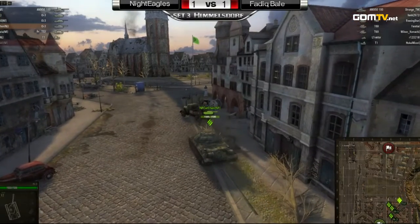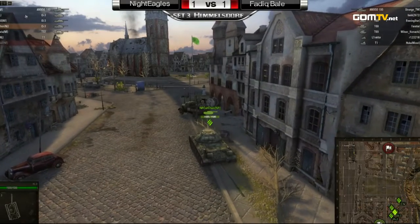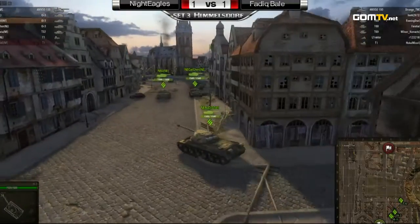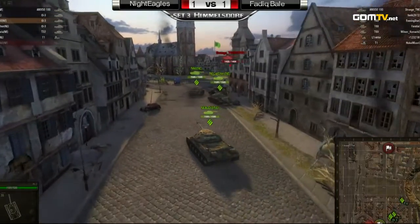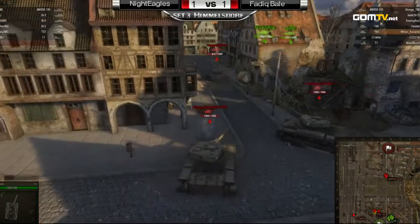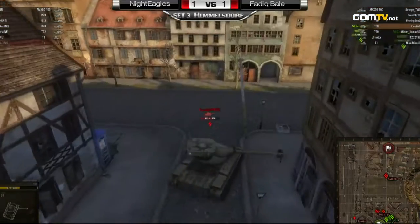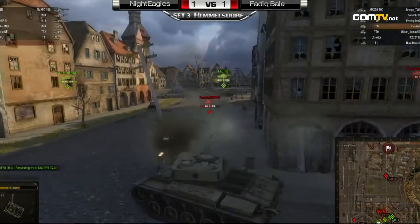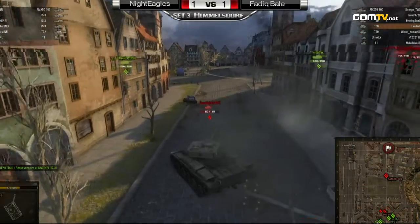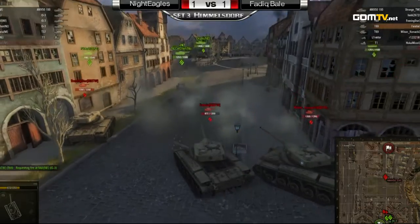He'll be able to get some shots off on the retreating Night Eagles team. I want to give a slight edge to Fadig Bale here — just a slight edge. They are a little bit more spread out than the Night Eagles team though. Night Eagles are fairly close together, but they did manage to reach cover down on the southern part of the city without being challenged, so that's definitely going to work to their advantage to a certain degree. Obviously it's all going to come down to this firefight.